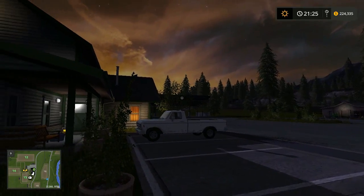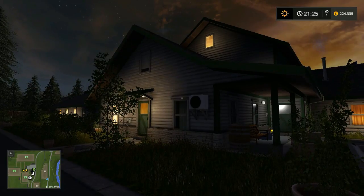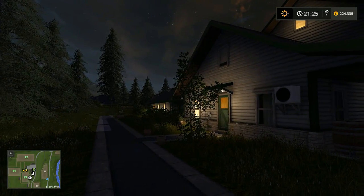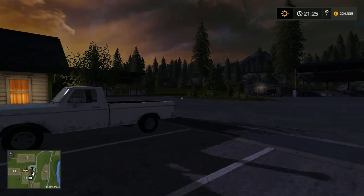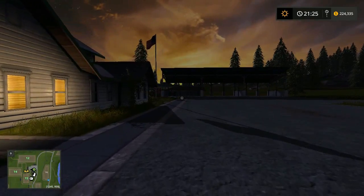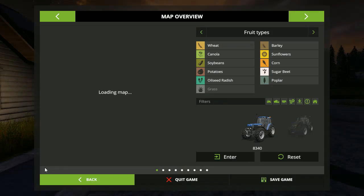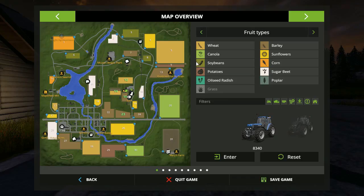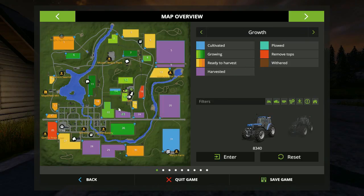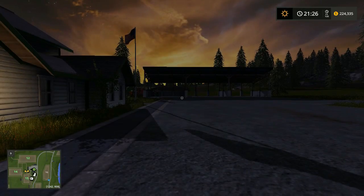Welcome folks, this is Tyveus and we are on Ty's Ranch. It is 9:25 p.m., a little bit dark out, so we're starting a little bit late. I'm going to speed up time here. Let me check the field first to see if we've got anything in the growth process — this one's growing, this one's growing, that one's growing. So it'll be a little while; I'm going to speed up time to get the daylight quicker.